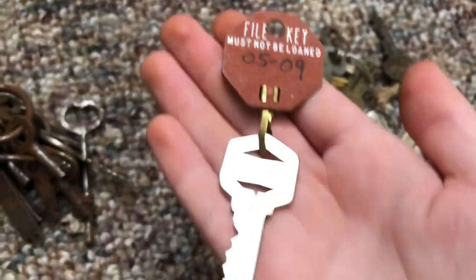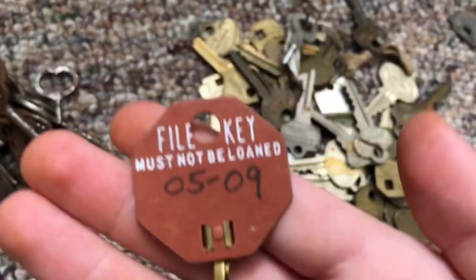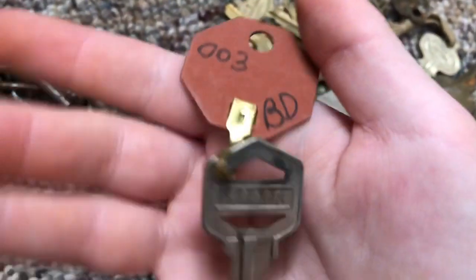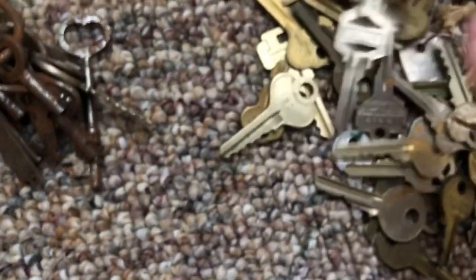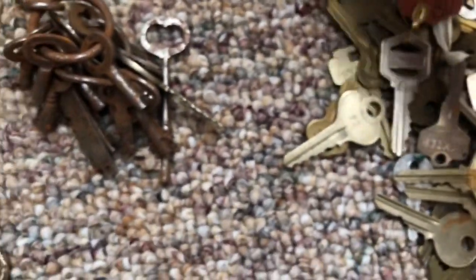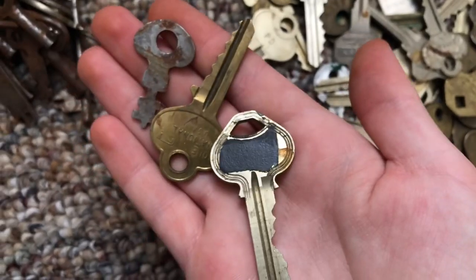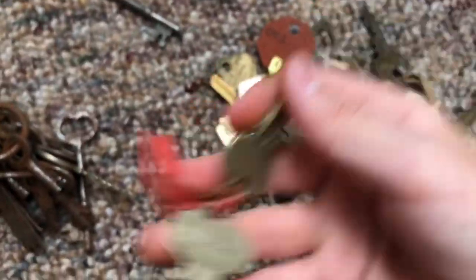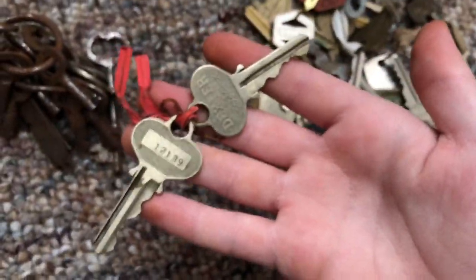I'm not sure what this key is — it says 'E's set' on it, and it says 'file key must not be loaned.' I'm not sure if it's like a hotel key or something. These keys must go together because they're on the same little rope — yeah, they're the same cut.